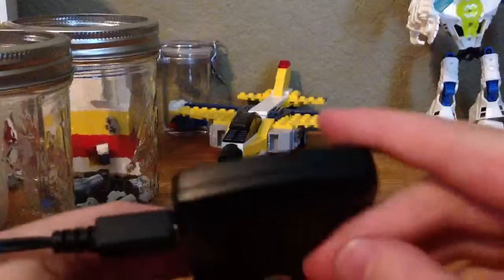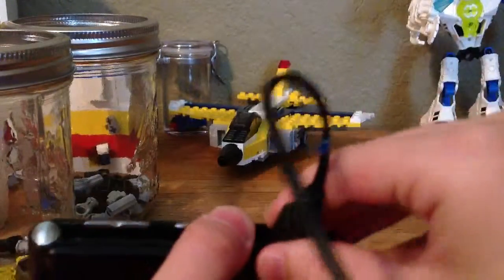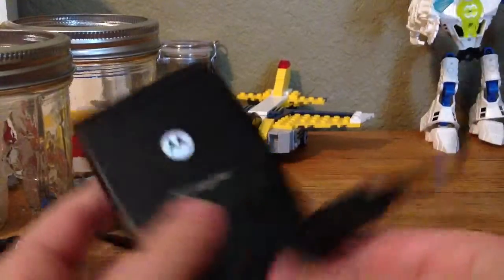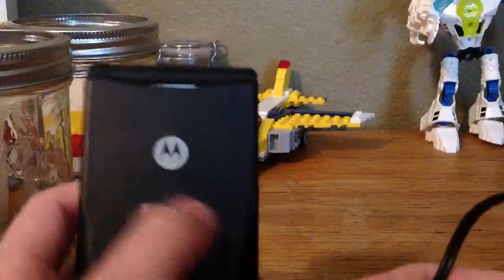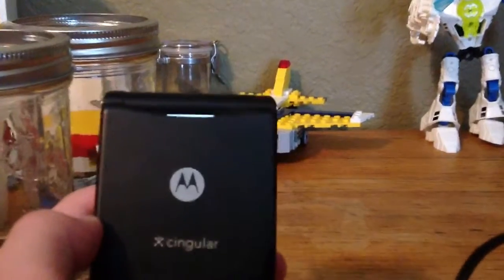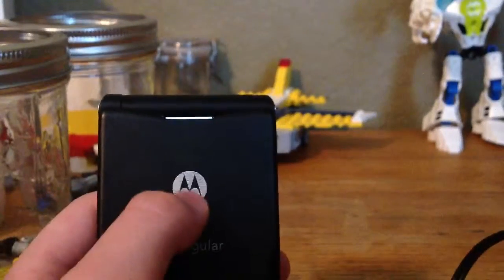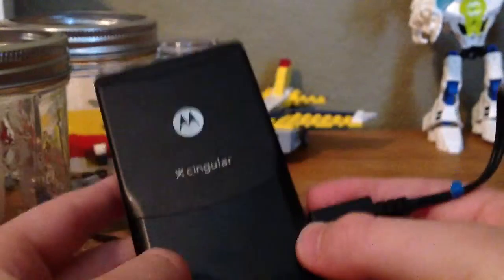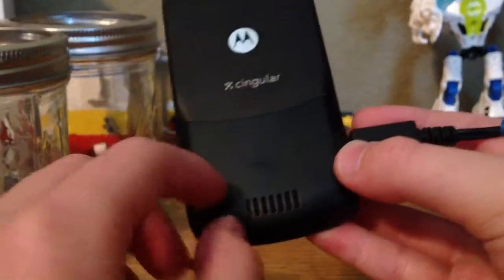You have your volume rocker, and this button takes you to your recent calls. On the bottom there is nothing. There's the mini USB — not micro USB — port. And this was actually on Singular Network back before it was bought out by AT&T, I believe. And it's got this cool Motorola logo.